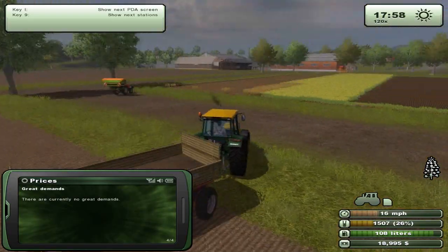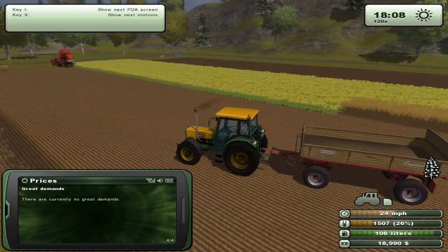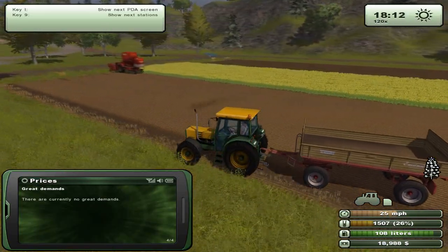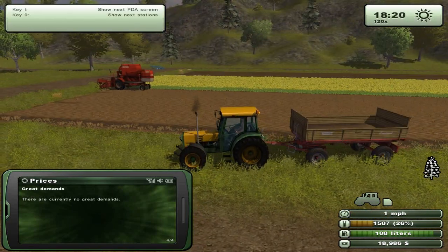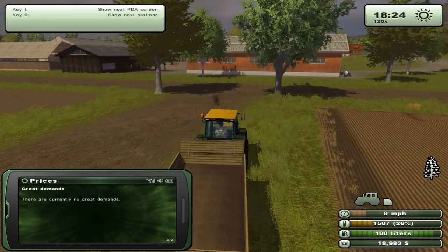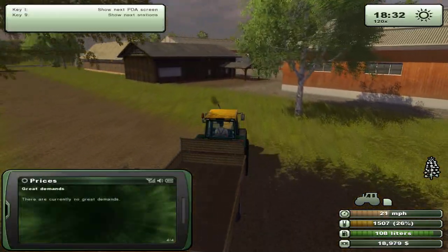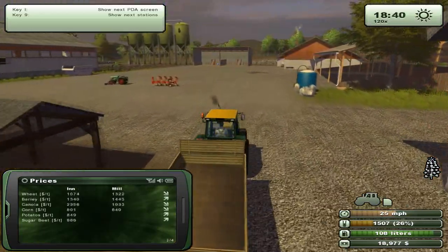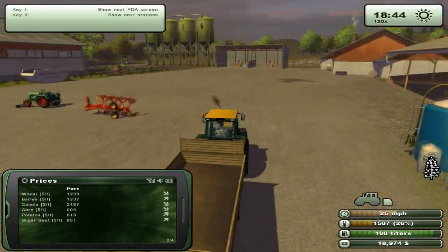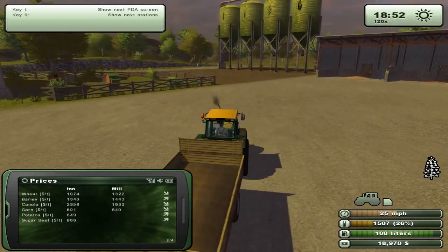Let's go ahead and deliver this. We're playing at 120 times speed so the seeds should grow up very soon. Let's keep looking at prices — canola seems to be going down unfortunately. Barley seems to be quite pricey, which is good.